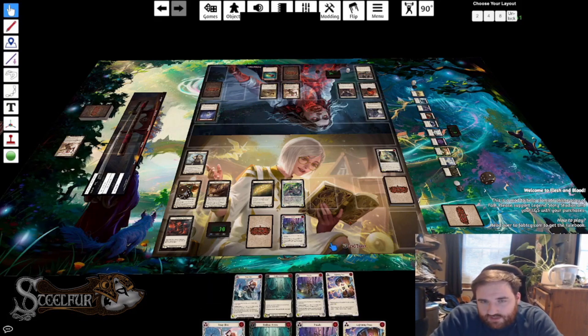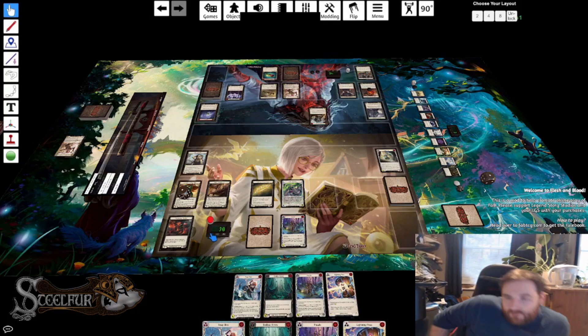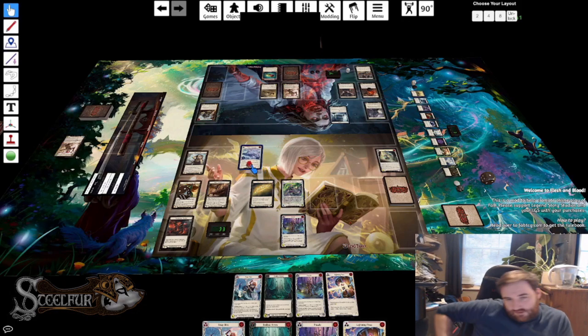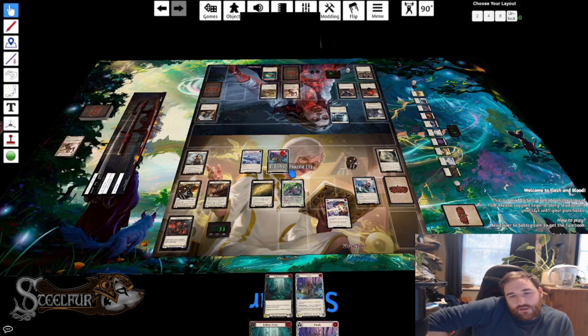Taking some damage from the Raging Onslaught — that's fine, I'm playing aggro. One Frostbite token for my opponent, go again for me, and in comes a Frazzle at nine with go again, fused with red Lightning Press.